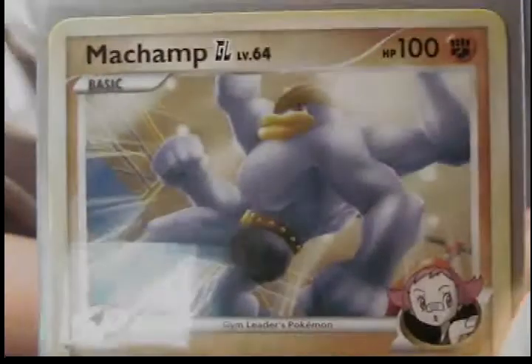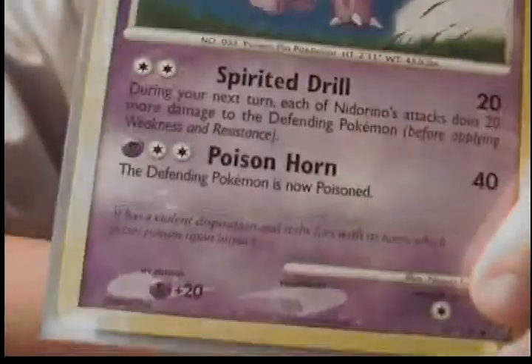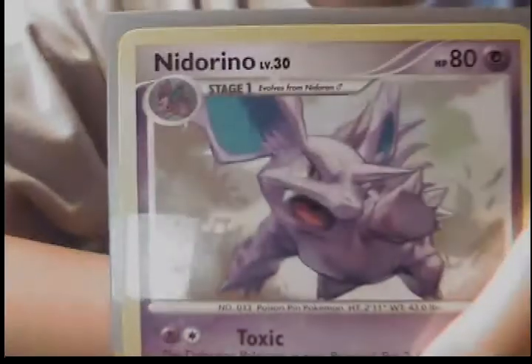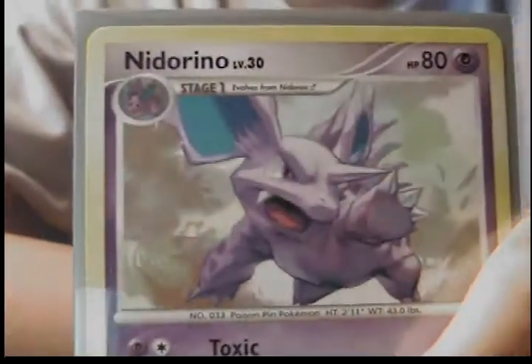Machamp 4 GL, sorry. Vito Reno — not from Rising Rivals, Secret Wonders, I believe. Team Delight 6 Invention. G109 SP Radar Reverse Foil. Fighting Energy. Nidorino. Nidoran. Nidoran Psychic Energy.